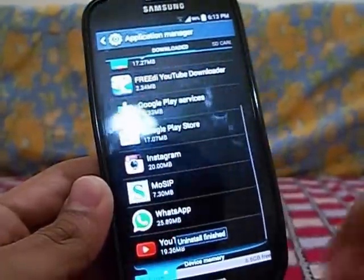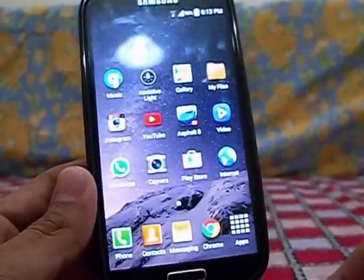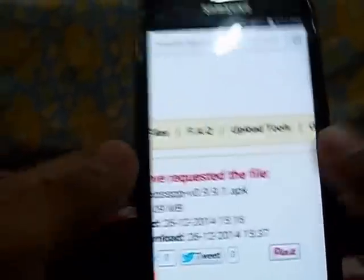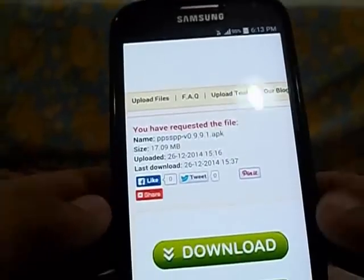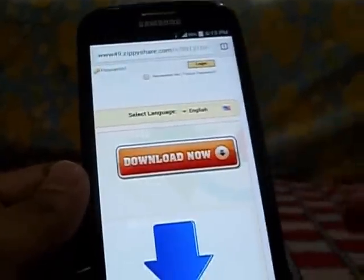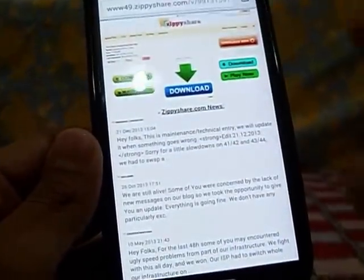Now go to the link provided in the description box. This is basically PPSSPP version 0.9.9.1. Whenever I get these types of problems I go for older versions of the software. I tried older versions and found that it works with version 0.9.9.1. Just click on Download Now.